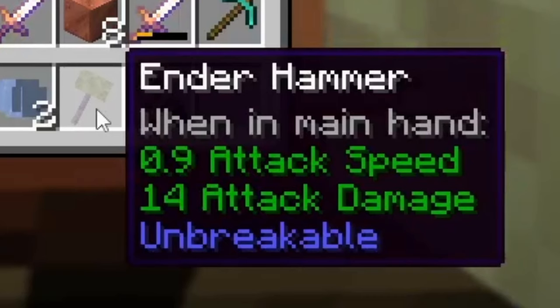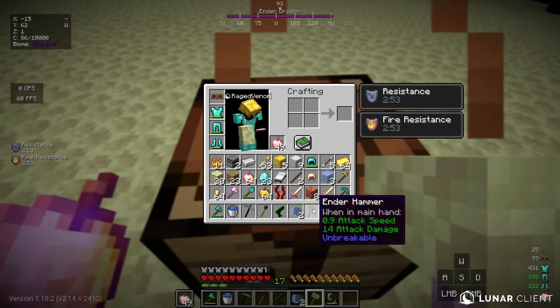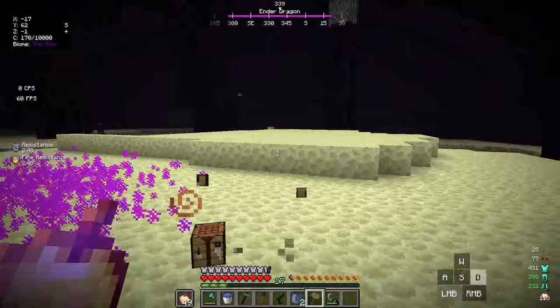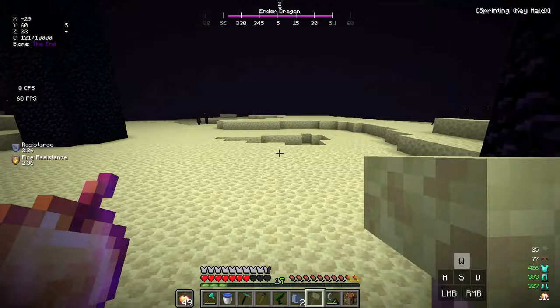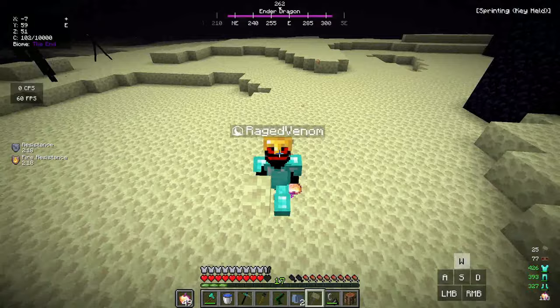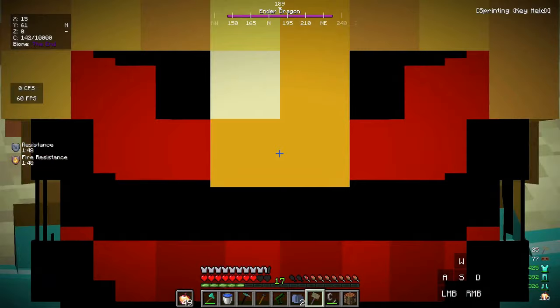The Ender Hammer has 0.9 attack speed and 14 attack damage, and it's unbreakable. If I right-click it teleports me and does a lot of damage. The other ability: whenever I hit a mob it gets levitation. The ender dragon is perching too — perfect timing! We have now completed crafting all six custom items.